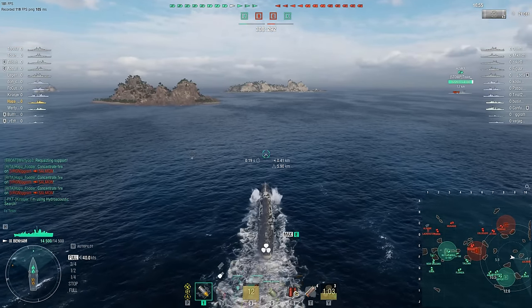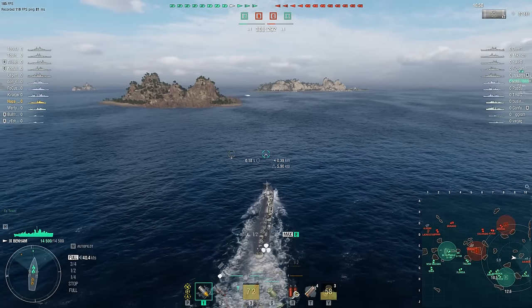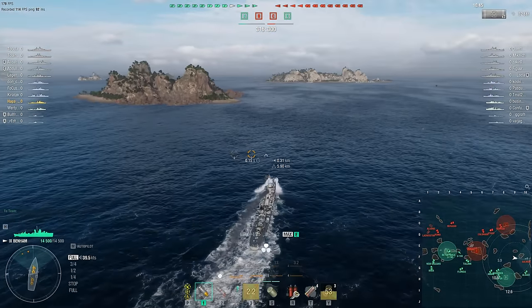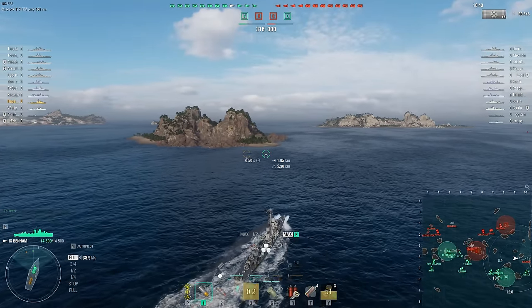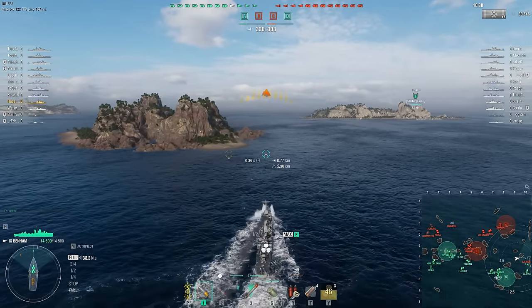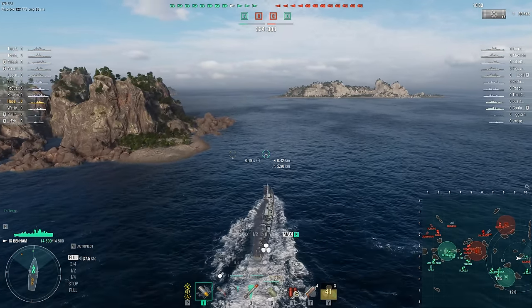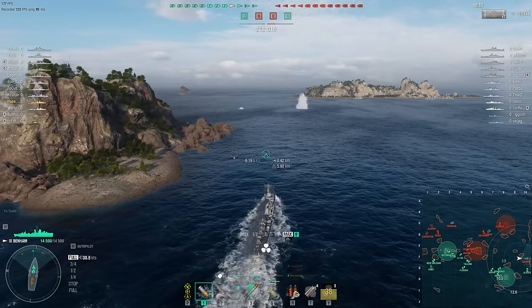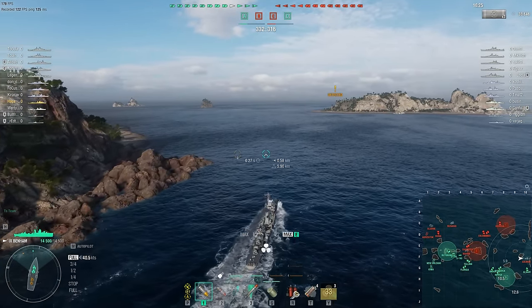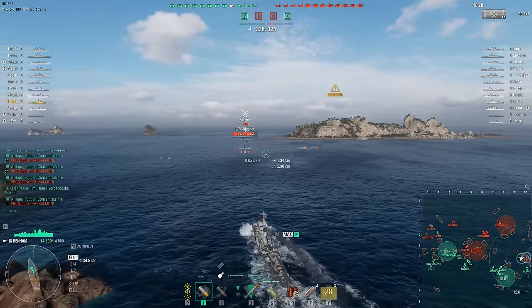On the other hand, if you find this submarine way out on his own, a good 10 to 12 kilometers away from the nearest ally, why not close in for a depth charge attack? I mean, what's the worst that can happen? He's already been forced to submerge by the depth charge attack planes from the Alsace over there, and he has absolutely no idea that Hapa_Fodder is closing in. Just keeping an eye open for oil slicks or sonar pings — there go the first set of depth charges. Hapa's been spotted, which means the submarine just came up to periscope depth, and that means the submarine is about to die.